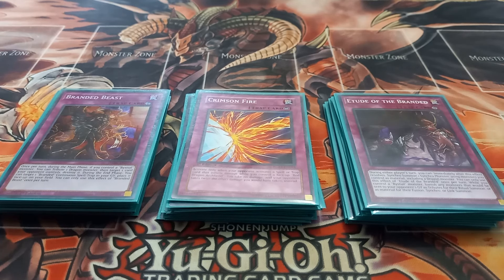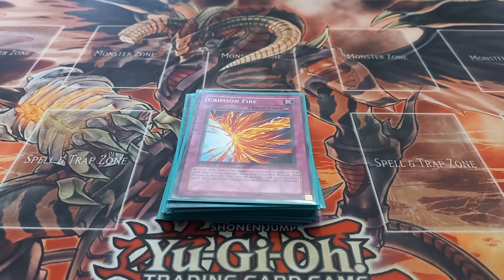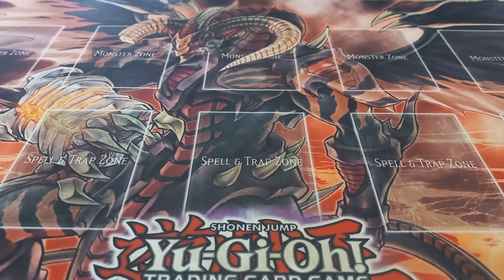Branded Beast has the effect that once per turn during your main phase, if you control a Beastial monster, you can tribute a dragon monster you control, target one card your opponent controls, and destroy that target. During the end phase, you can target a Branded continuous spell or trap in your graveyard and place it face-up in your spell and trap zone. That is it for the main deck, which is actually a 40 card deck this time — usually I build 42 card decks.